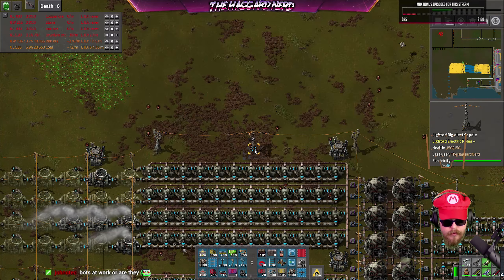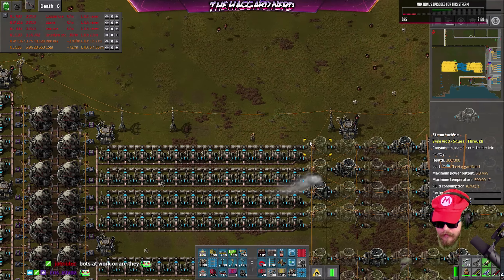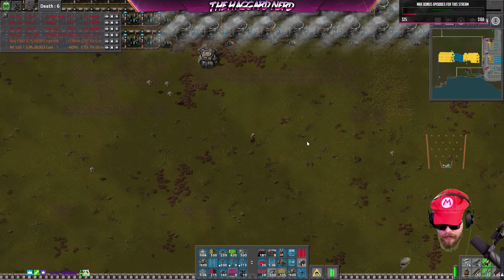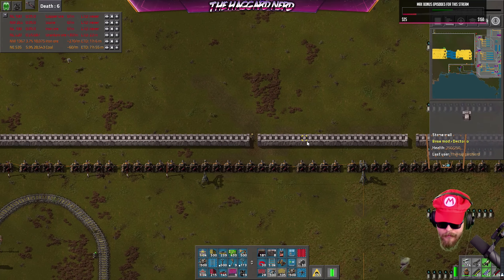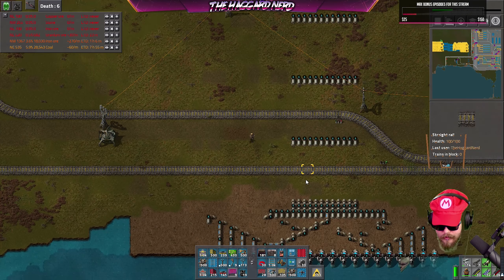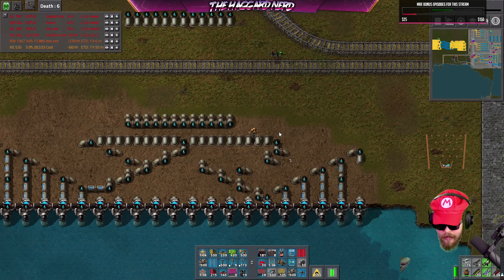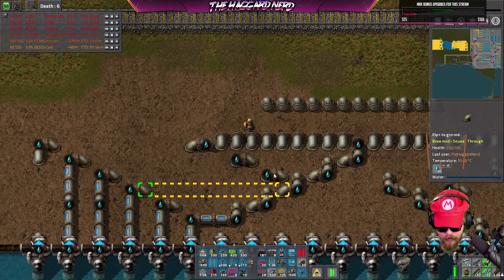The bots are indeed at work. Power's already looking better — we're in the green now at least, though we're not out of the clear yet. Let's go fix our water lines down here and then start looking at dealing with the enrichment process. I'm probably gonna take chat's advice here and just line these up one to one — not worry about it. That's as far as it's gonna go.